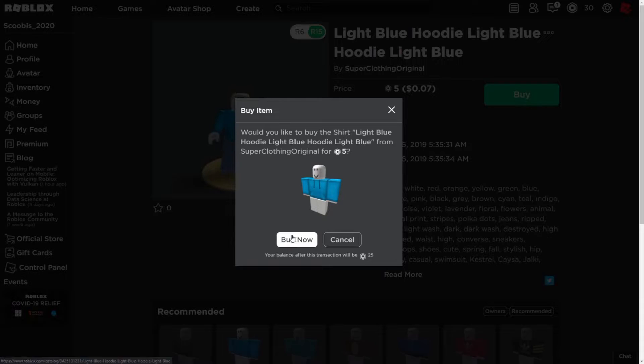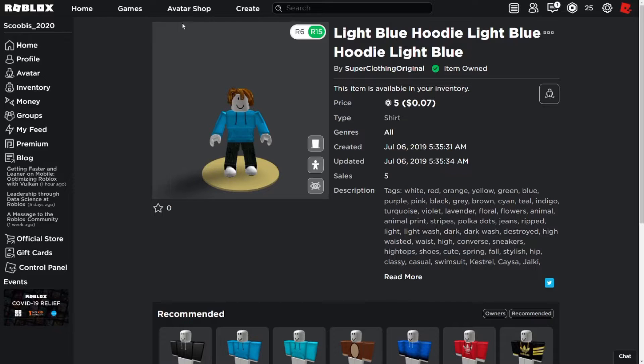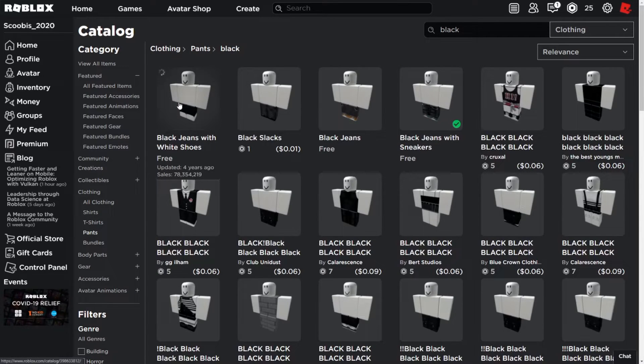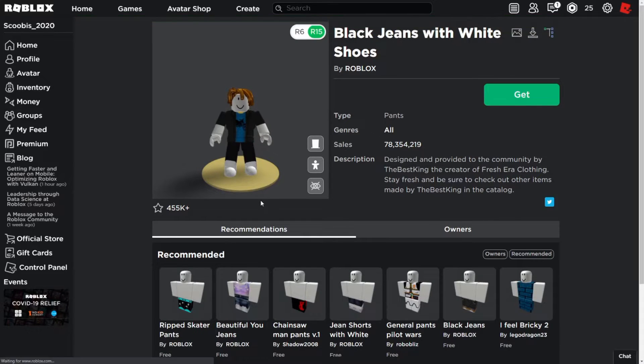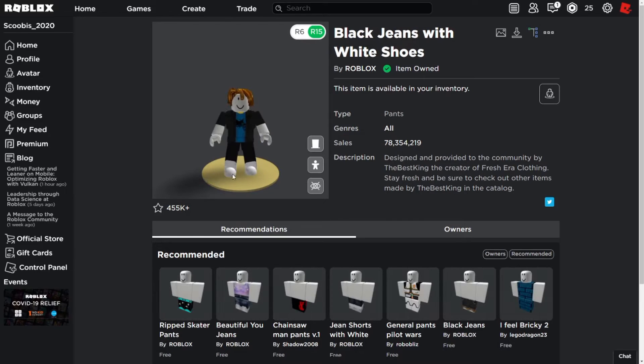I'm going to go with this one — I like that light blue. And then for pants, they're literally just black. So let's try and find some black pants. These look perfect — black jeans with white shoes. These ones are free. I literally think that's perfect because he's wearing these slippers, and that's exactly what that looks like. That'll work perfectly.